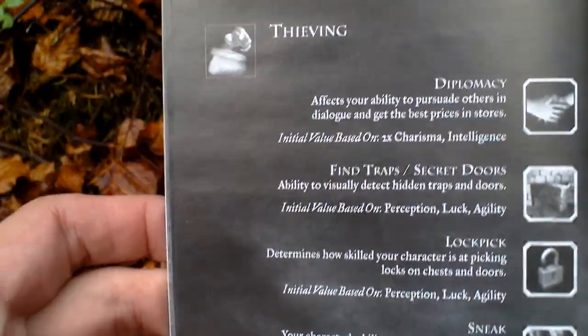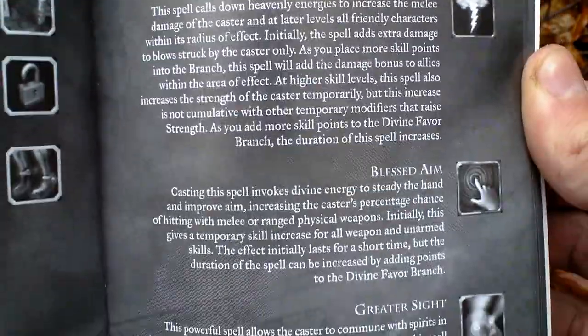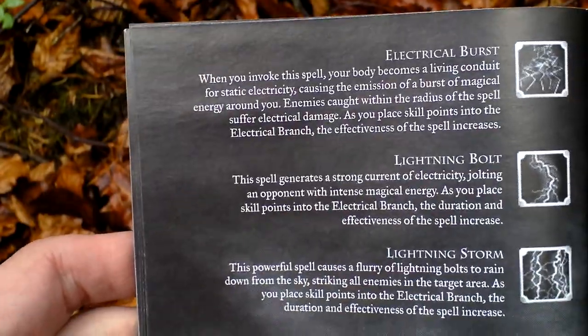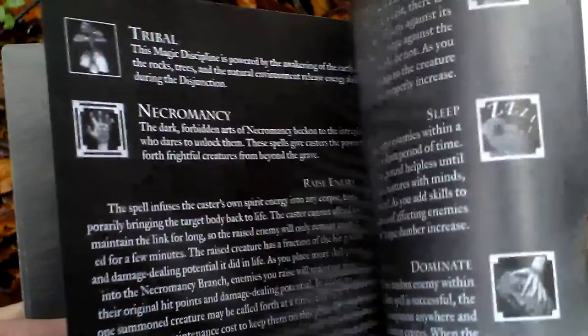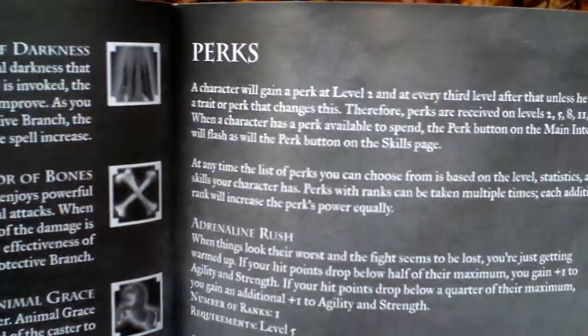Something about skills here: combat skills, and there are icons. Thieving skills. Divine skills. And yeah, some elemental ones — lightning and frost. So this is all about spells. Now here we get to perks.